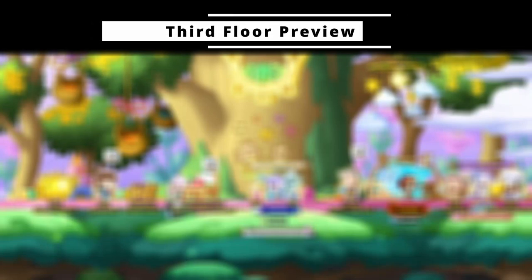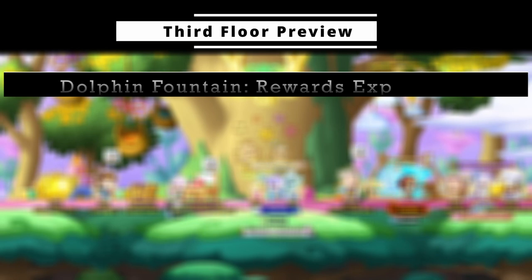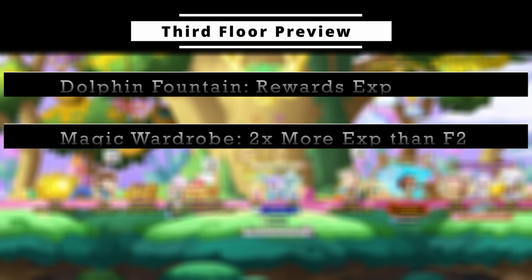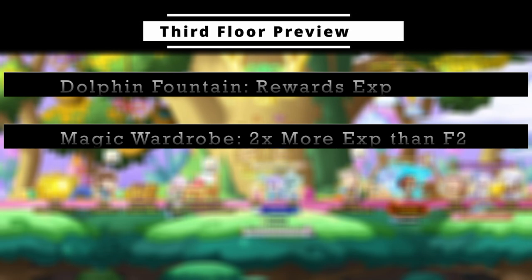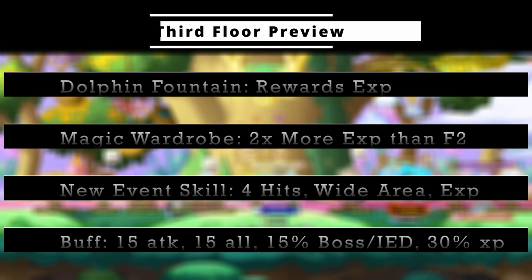Once you reach the third floor you gain access to the dolphin fountain up to 2 times a day for 100 event coins each run. This minigame acts as an extreme growth potion upon completion — great for leveling characters from 141 to 200. The magic wardrobe also doubles the points you can accumulate, giving more experience. A new map clear skill unlocks at this floor providing a wider attack in a 4-hit burst, and the cooking collection buff improves by an additional 5 across the board.